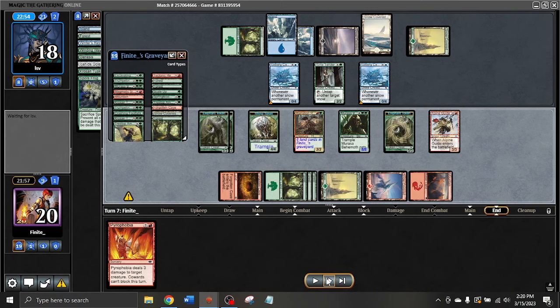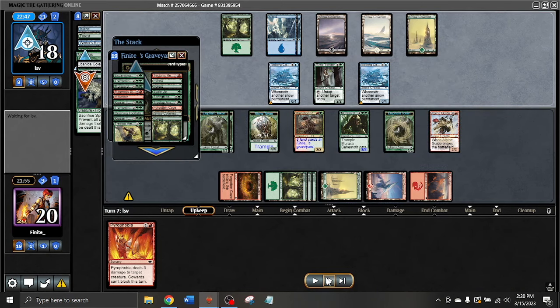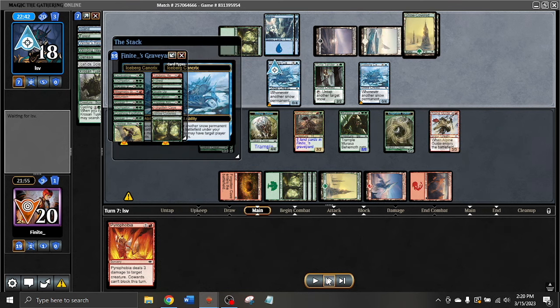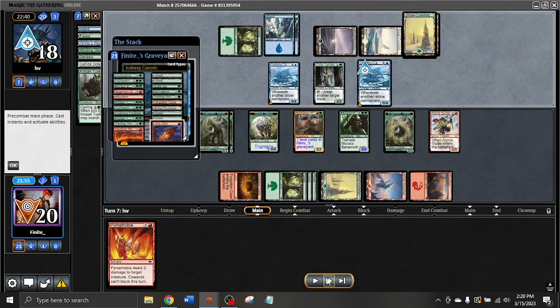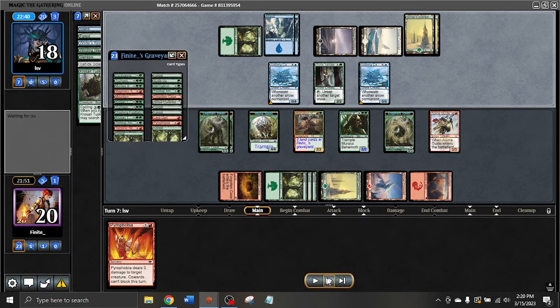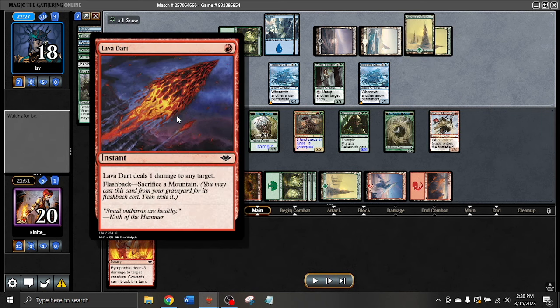We're just going to keep putting some 3/3s into play. Down to nine cards in library — not great — getting milled for another four by a Snow Land. I think Spore Frog is in hand. One of the cards that does get milled here is super super clutch. I think I forgot that Lava Dart was in my deck at this point, which is really funny.